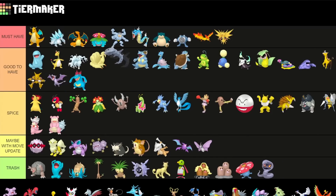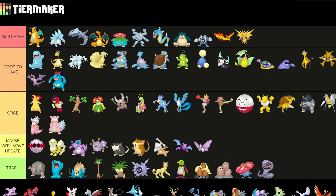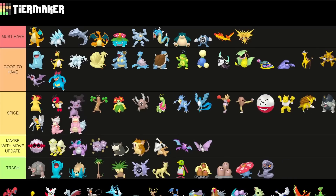Steelix is for sure right now a must-have for both Great League and Ultra League — one of the strongest Pokemon since the addition of Breaking Swipe. Granbull is okay for raids as well if you want to power it up for the Fairy typing. It's cool for Ultra and Great League so I'm going to put it as Spice — one of my favorite Pokemon to use as a trap with Snarl.